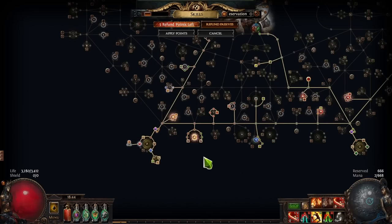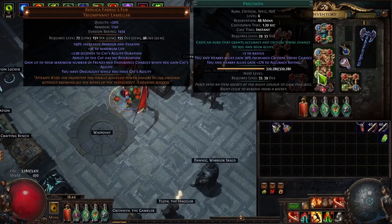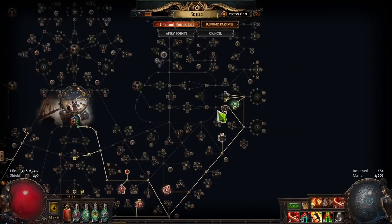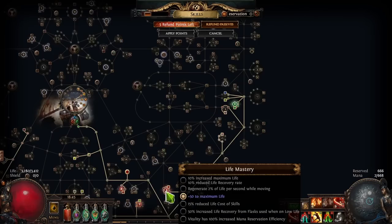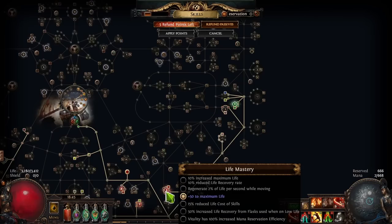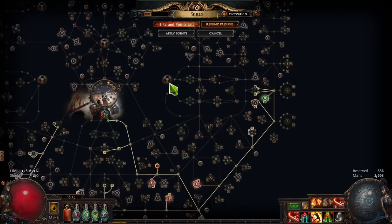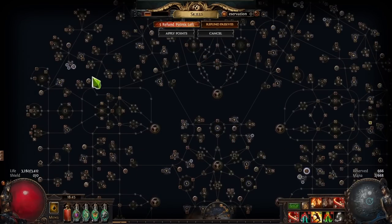There are also alternate quality gems you can use. For example, Precision has an alternate quality that increases reservation efficiency. Precision also has a mastery that gives 100% increased mana reservation efficiency, which means without any other reservation efficiency it costs half of what it normally does. The same thing can be found for Clarity on the mana mastery and for Vitality on the life mastery. Of course, anoints are very useful — you can be nowhere near a wheel and still anoint Charisma or Sovereignty.